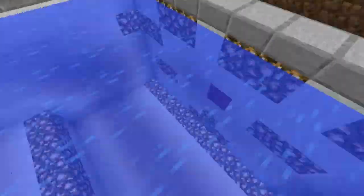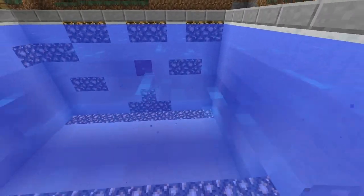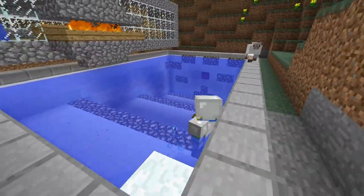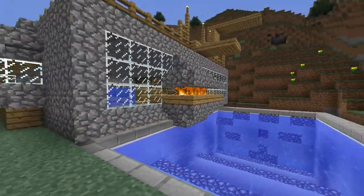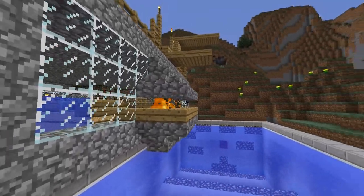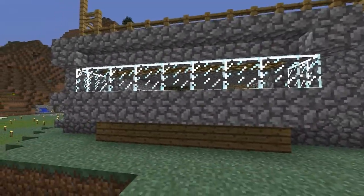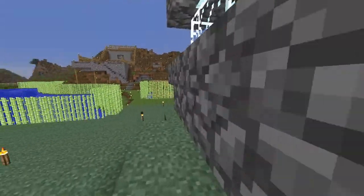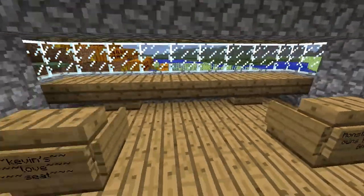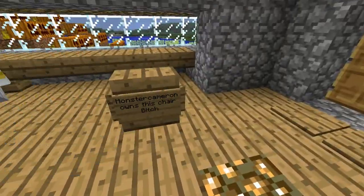So this is one of the newer updates — we have a multi-level pool, and also if you notice we've removed the windows so they're a little bit larger. We have this open fireplace, it's pretty awesome, and we have this little nook right here. On the inside we have this bar area and Kevin's loveseat. Monster Cameron owns this here.